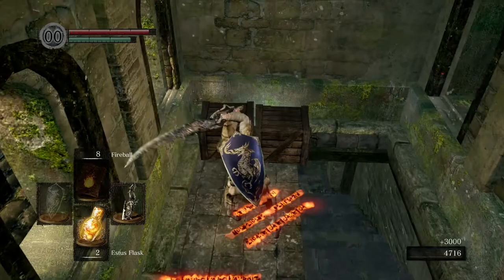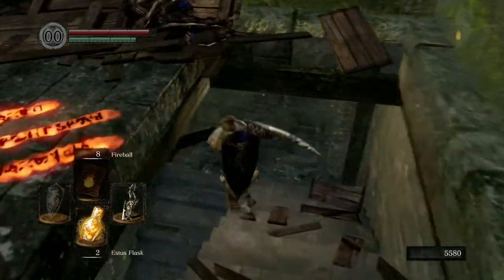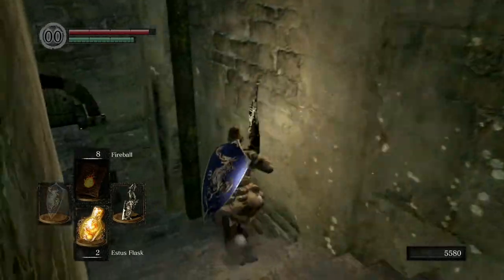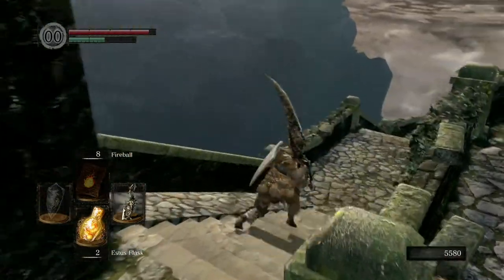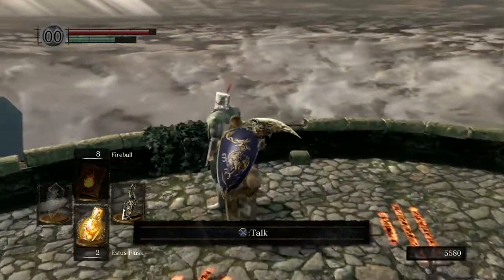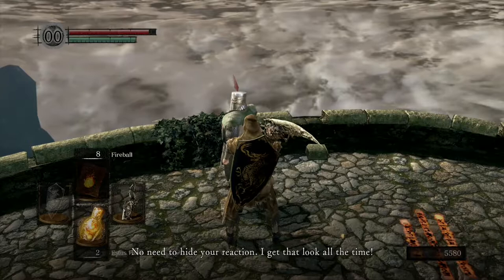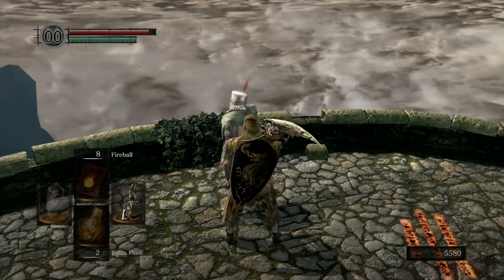Grab this soul beyond these crates. Come down these steps, turn right at the bottom, and there'll be an NPC down here. Talk to him and exhaust all his dialogue — when he asks you a question, answer yes.